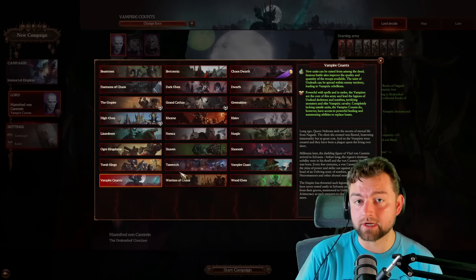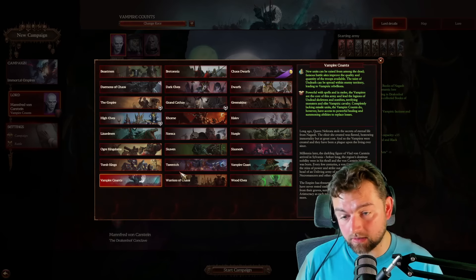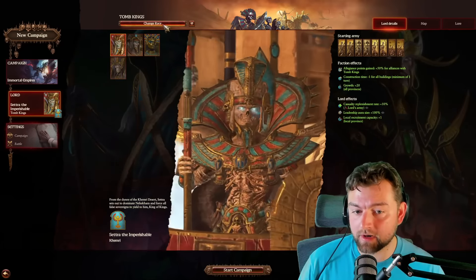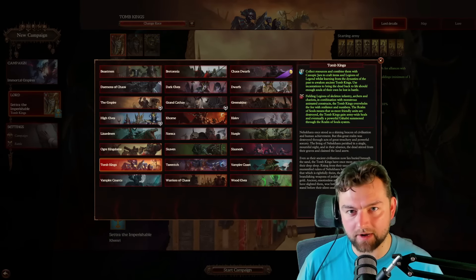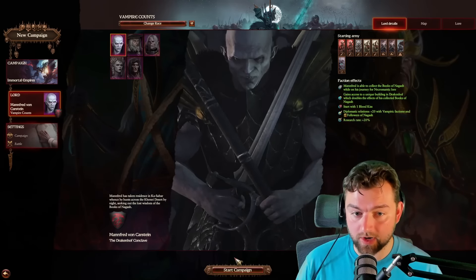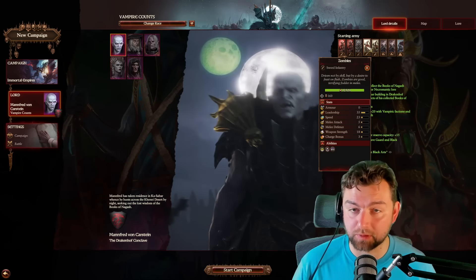The technique I'm going to be showing here today - how to use auto-resolve to win every single encounter without ever having to actually fight a battle - well, certain nations are going to be exceptionally better at it than others. Take as an example, if you play as the Tomb Kings or the Vampire Counts, or really anything that is super spongy - meaning they're able to absorb a lot of damage with very high health - but simultaneously they don't have much attack power for their basic units, as the undead often have with incredibly weak but spongy zombies.